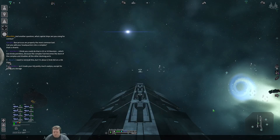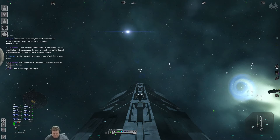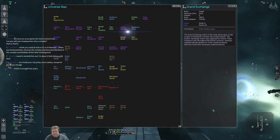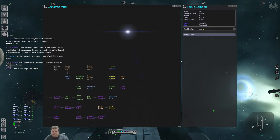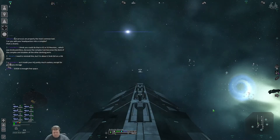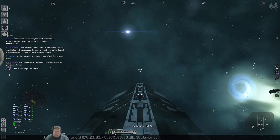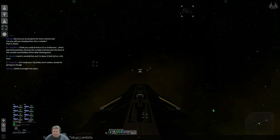Jump aborted. Command accepted. Energy transferred. I think I was missing energy from the jump I just ordered and aborted, but whatever. Get this done in the right order. Command accepted — for Tokyo Armada. Jump device charging at 10%, using what we like to call the right command.